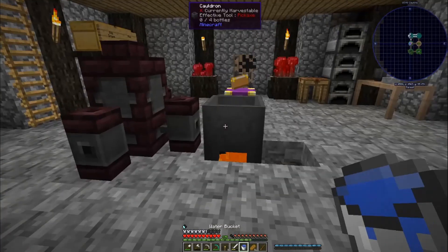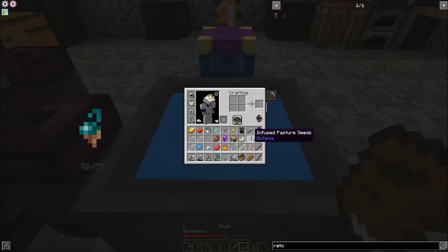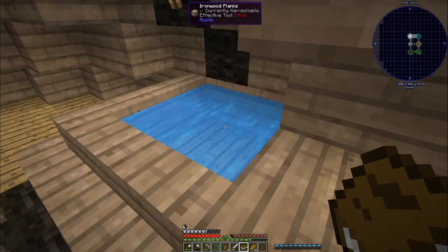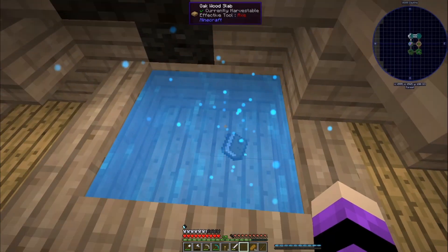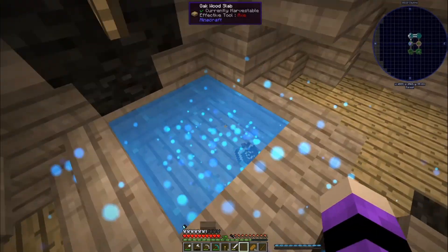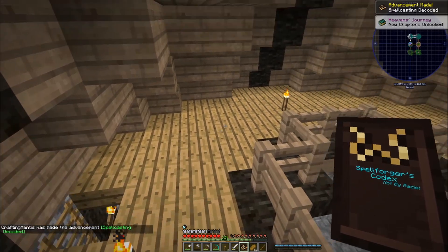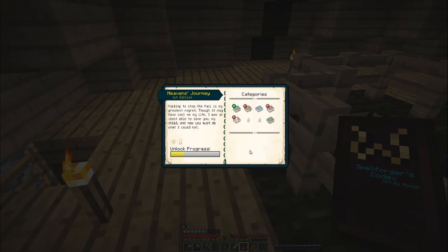The Spell Forger's Codex only requires one leather, so we can definitely get that one done since we do have one piece. Let's grab some of this to make paper, then a book, and see what we can do. There we go — we have a book. We need mana for this, so let's turn that into mana and then drop our book in here. Yes, bloop — there it goes! Oh wow, that was quite the powerful thing.